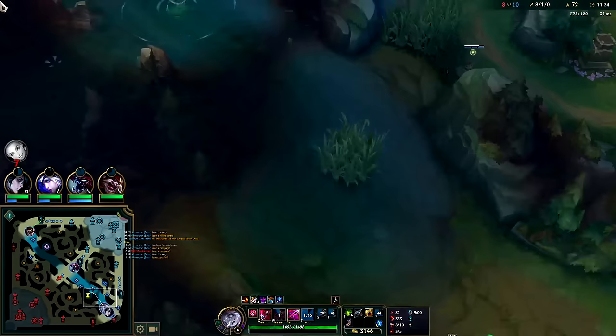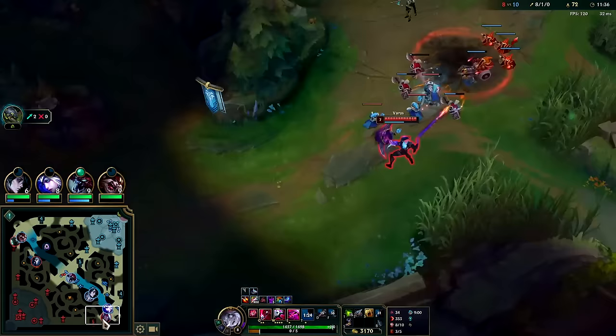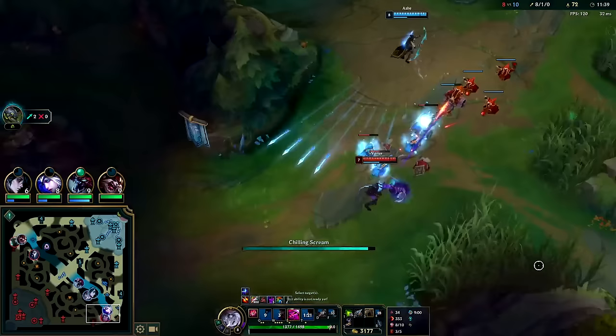W, auto, Q, auto, auto, W reset. Apparently I already used my W reset — I must have mashed it there. Trying to R mid and top is a lot harder because it's only one person your R can hit instead of potentially a second one. As long as you line it up properly, the odds of it landing is pretty good on bot lane.